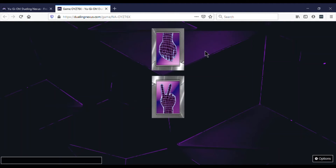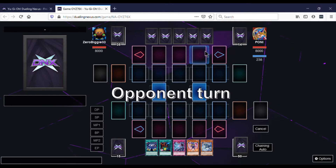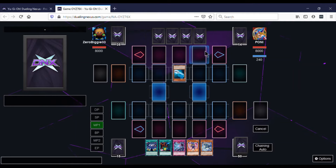I'm assuming he's going first. I've got two polymerization cards in my hand, Destiny Rival, Magician Girl, and Keeper of Dragon Magic. He summons Magician's Rod, so I'm assuming he is playing a Dark Magician deck. He summons the rod, sets, and passes.